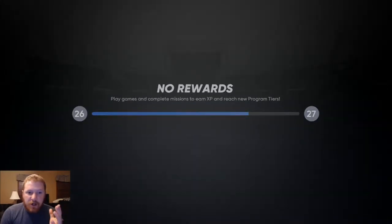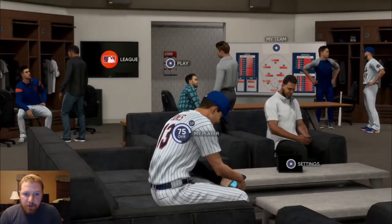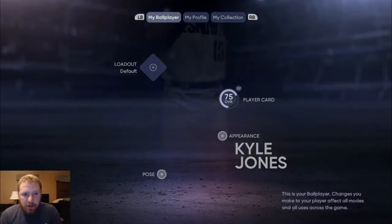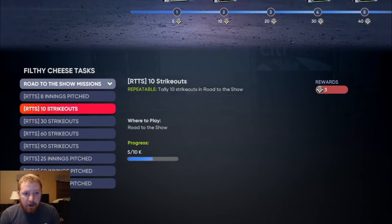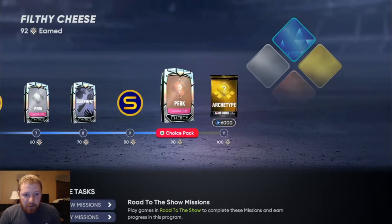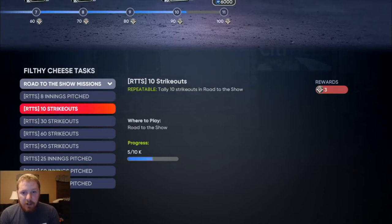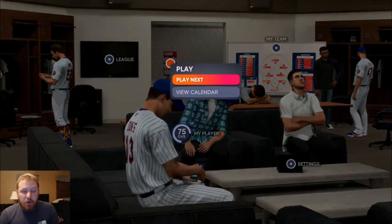It's going to say no rewards, like you didn't earn anything technically yet, but the bar still moves up. Then come down to your ball player, go into Loadout again, go to Missions — and you can see it finished out the eight innings and now I have five strikeouts. I didn't do a single thing except simulate and it moved me up by two for the innings pitched. When I finish this one it'll move me up another three, then I have to do that one more time to get to the gold archetype.